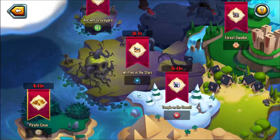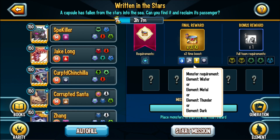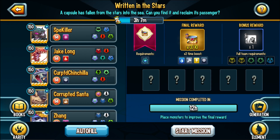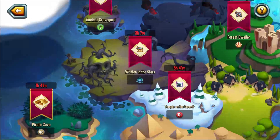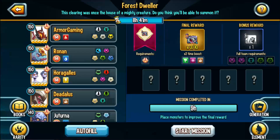So right here — if I do a water, thunder, metal, and dark, two-times experience boost, that's interesting. This is going to end in three hours though, and it takes me two hours to complete the mission, so I won't be successful. Maybe let's try the eight-hour one, forest dwellers. Nine hours, and I can cut it in half if I have a nature, magic, and an earth monster.